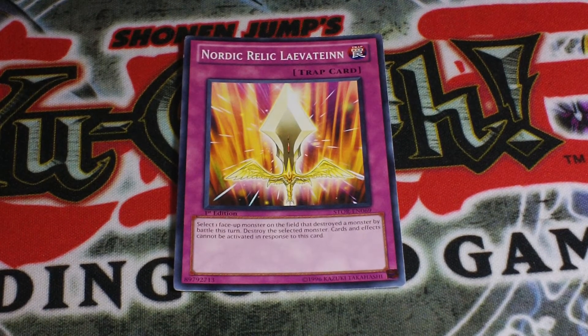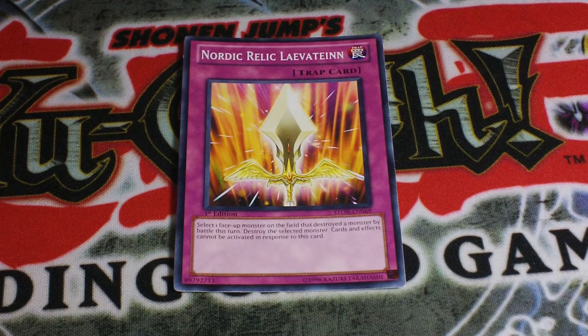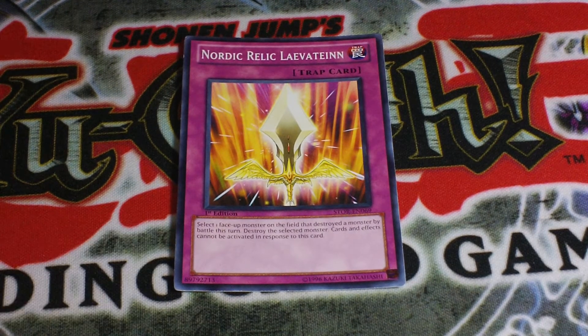Let's say they have a Shein on the field and they destroy your monster. You can activate Nordic Relic, destroy their Shein, and Shein cannot activate his effect because card effects cannot be activated in response to this card. You can also get rid of a Stardust or destroy a Light Pulsar Dragon, and they will not get their effect.